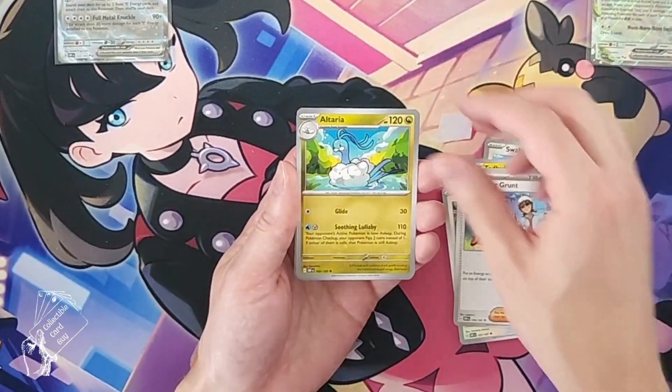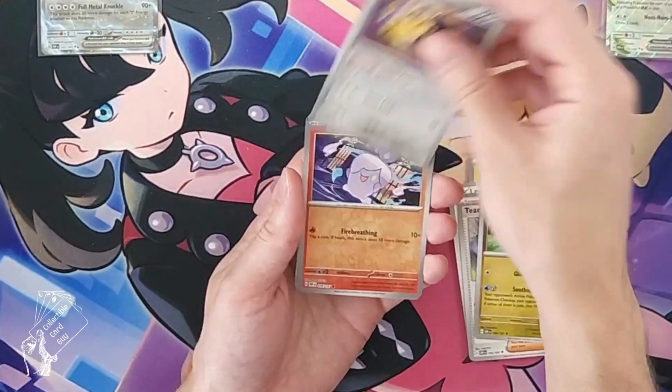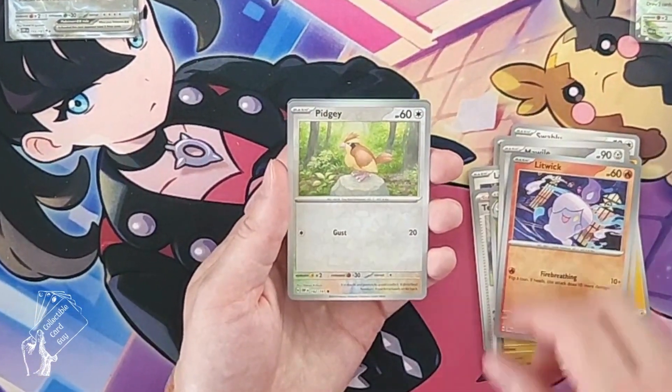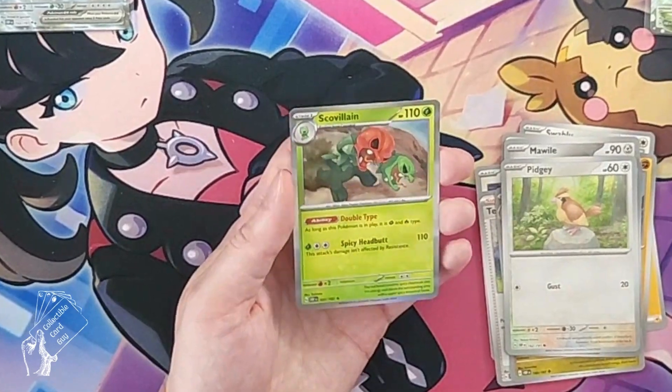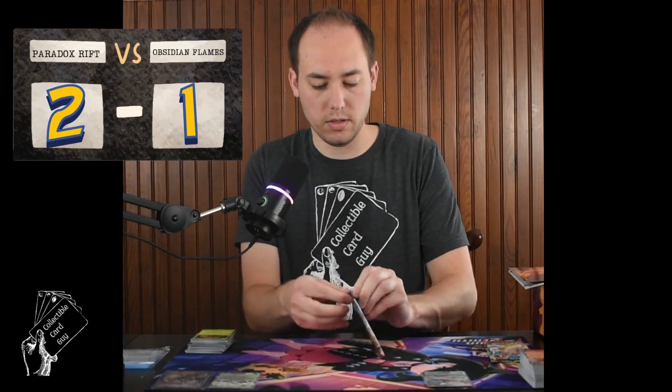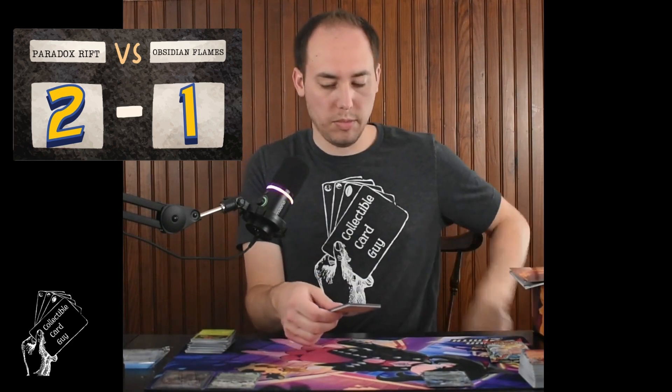Pack six: Team Star Grunt, Altaria, reverse holo Litwick, reverse holo Pidgey, and Scavillain holo rare. Three packs left and still waiting for more hits.